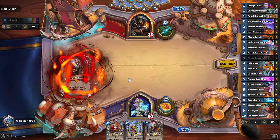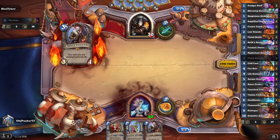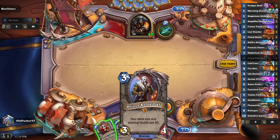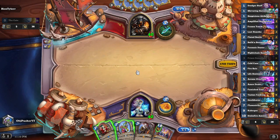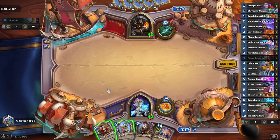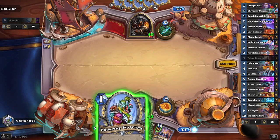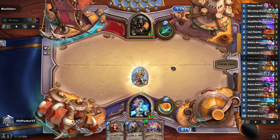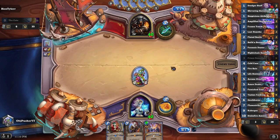Prince Renethal gives me 40 health — he has 40 health as well, so that's probably some kind of Beast Hunter. I got the Drakefire Amulet, so that's going to be what's discounted anyway. Do I lead with a 2-2 rather than a 1-3? I think we probably do want to just keep the pressure on.